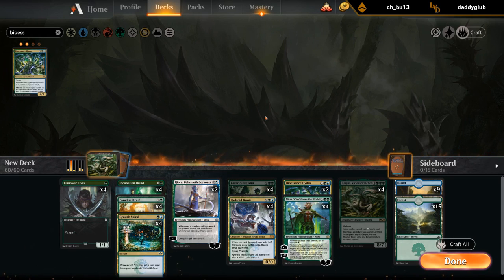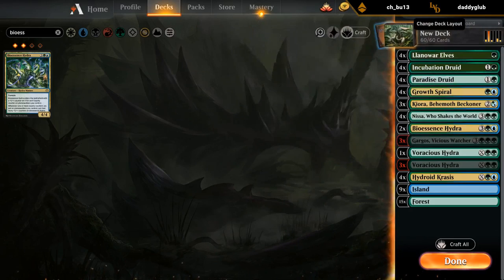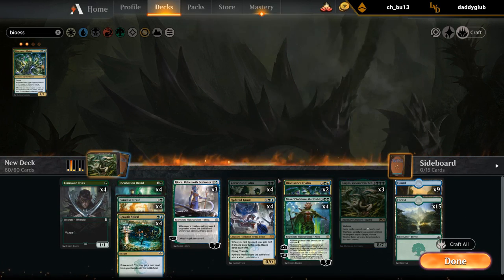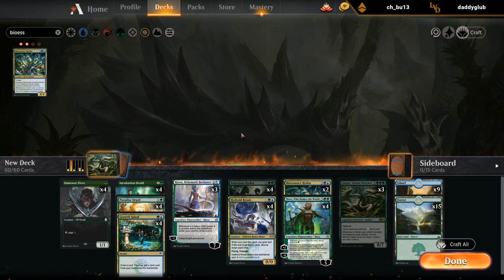Cut one copy of Gargos, add one Kiora — I could definitely see that. Add a bit more ramp and shave a few curve-toppers. Even though we want to build around Gargos, it is legendary and a 6-mana card, so it doesn't have the flexibility of Voracious Hydra or Hydroid Krasis. Icon of Ancestry gives plus one/plus one, but we're trying to cast giant Hydras that can usually win by themselves, so we don't need it.